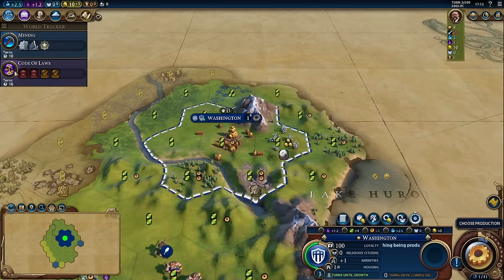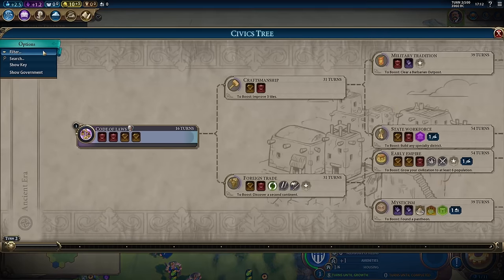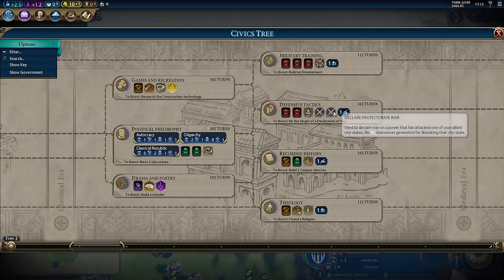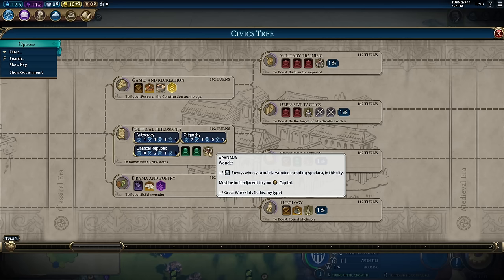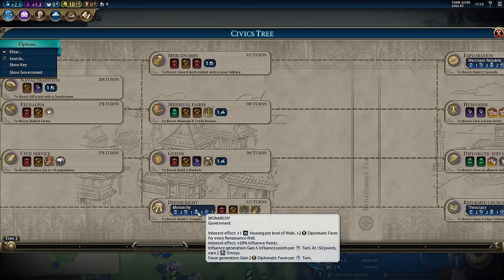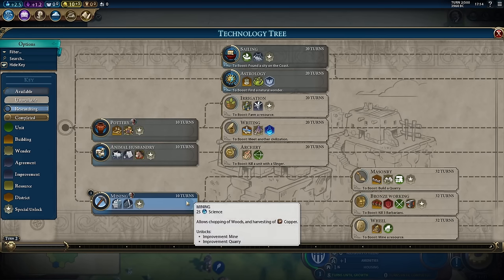Notice we've started progressing through the culture tree as well, based on the fact that we're now getting 1.2 culture per turn. When we click on the code of laws, it gives us the same sort of menu we saw with the tech tree. In your civics tree, everybody starts off with code of laws. The civics tree is sort of the cultural and civic advancements that your civilization is going to make. All of these symbols are different policy cards — we'll get into those in a few minutes. There are also different buildings that you will unlock in the civics tree, sometimes wonders, sometimes buildings for certain districts. We also unlock different government types such as monarchy or democracy. Notice that mining is going to take 10 turns.